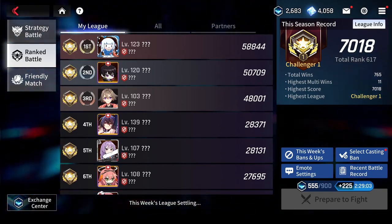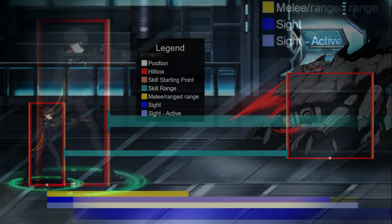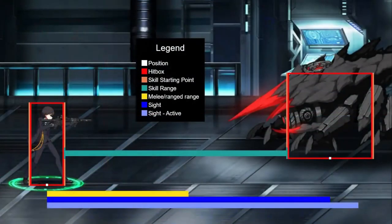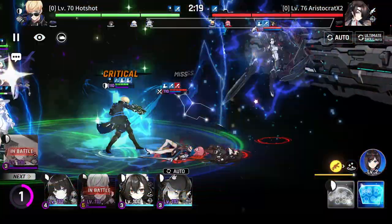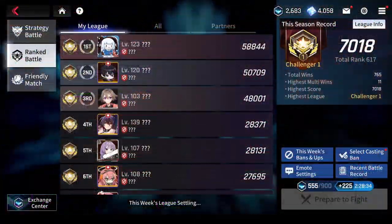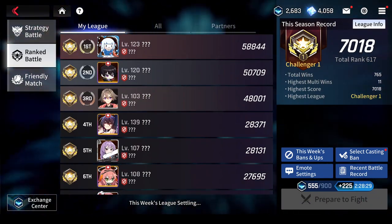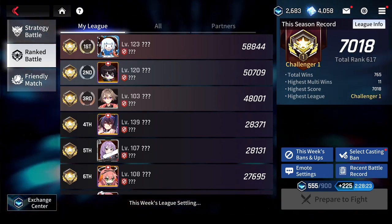Whether something is a melee or ranged attack depends only on how close the target is to the attacker, specifically how close the circles underneath units are to each other. From the attacker's point of view, units within this range are in melee distance and units beyond it are in ranged distance. So a massive map-wide attack, like Awaken Lee Suyeon's Ultimate, can at the same time be both a melee and ranged attack. Melee damage increase will increase the damage dealt to targets within melee distance of the attack, and ranged damage increase will increase the damage dealt to targets within ranged distance of the attack.